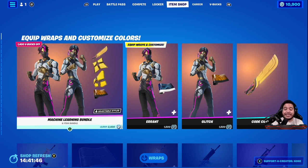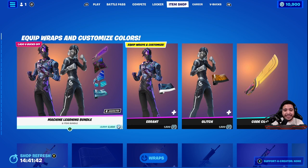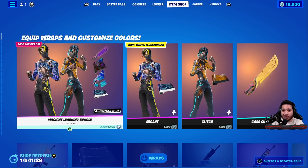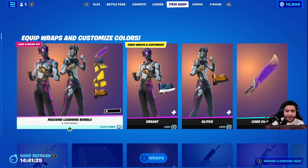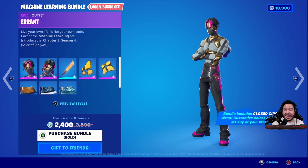The machine learning bundle is finally in-game. I know a lot of people have been waiting for this. It's essentially the Wrapskins 2.0 and it looks really, really good. You actually get a great deal by getting both of the skins and the pickaxe, which the pickaxe actually looks like it's going to be my favorite thing out of the entire set. And that's saying a lot because you already get some great cosmetics.